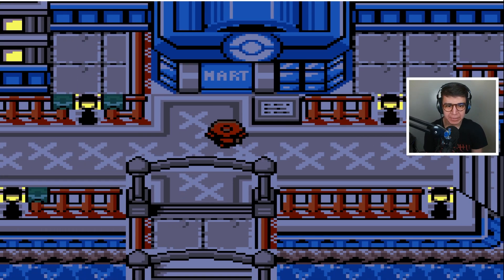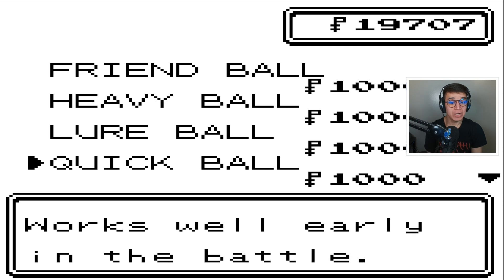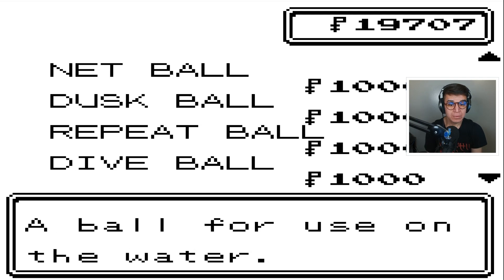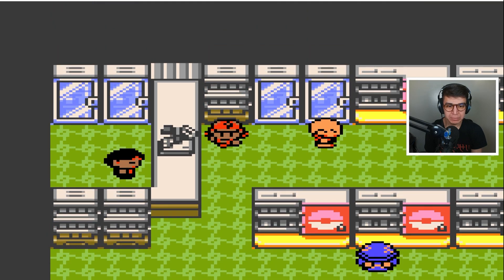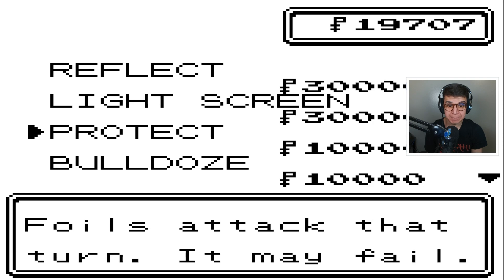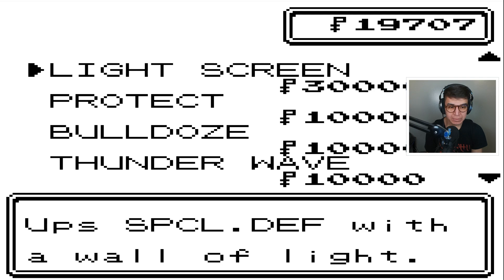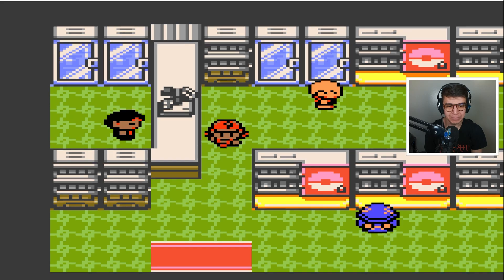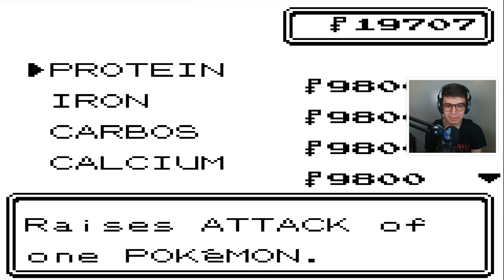This is fire, bro. There's a mart here — I definitely do want to stock up, but I think before we buy anything, getting healing items is what we need. How many marts are there? Reflect, Light Screen, Protect, Bulldoze, Thunderwave — that's $10,000. I was about to buy everything, but I can't really afford that right now. Definitely when I get some more cash, I'll come by and see what kind of stuff I'm going to get. I don't need any vitamins right now, so I'll pass on those.